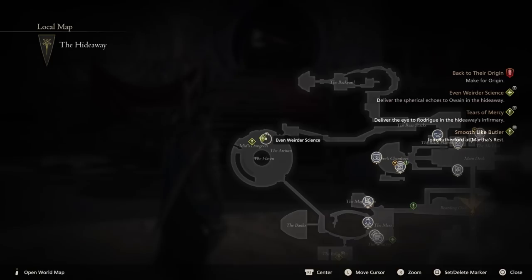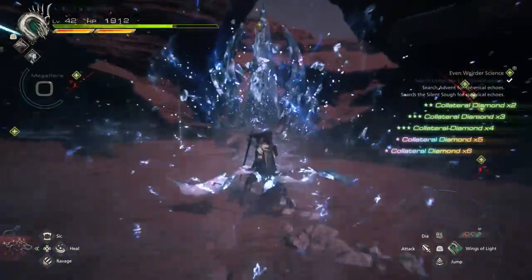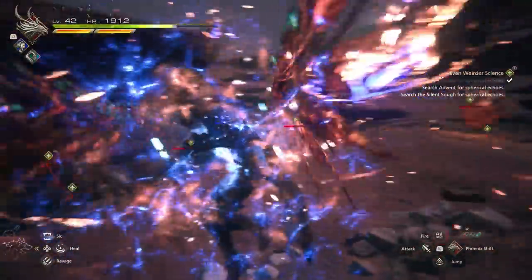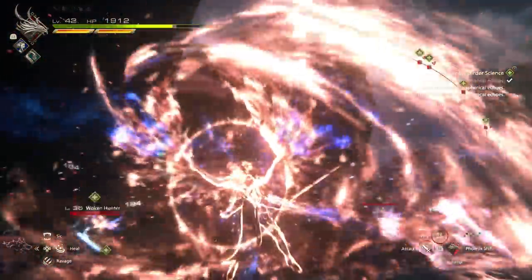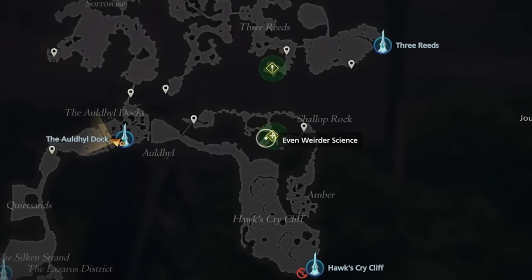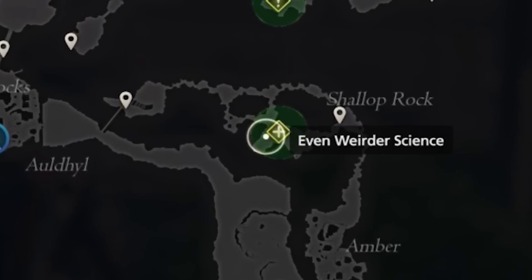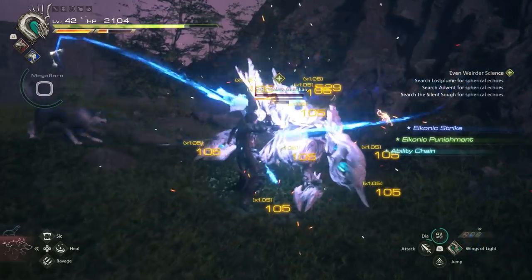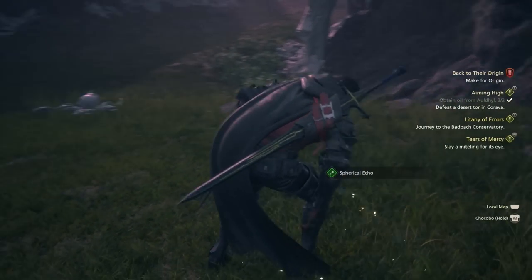For the final inventory upgrade, the quest is called Even Weirder Science, which opens up during the Across the Narrow main quest line. For this you have to collect three spherical echoes across three different maps. The first one is found north of the Hawk's Cry Cliff fast travel point, on a small road to the side. There are enemies in the area — defeat them and then simply grab the echo from the ground.